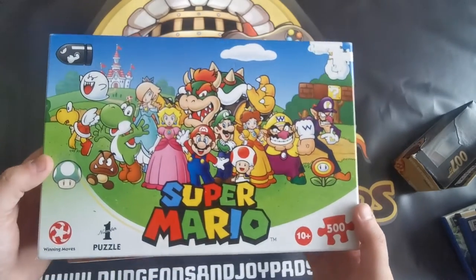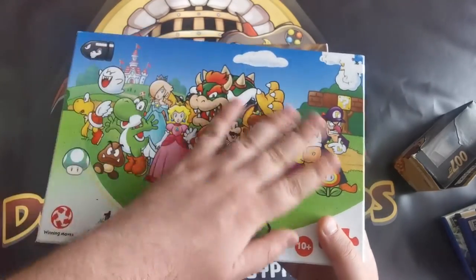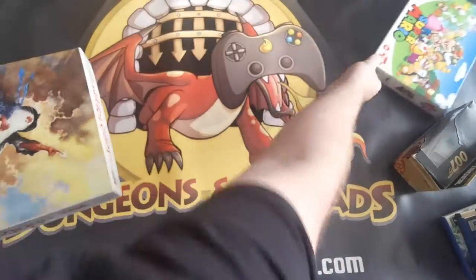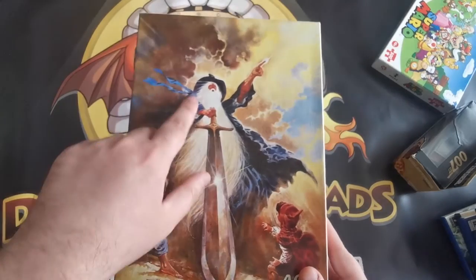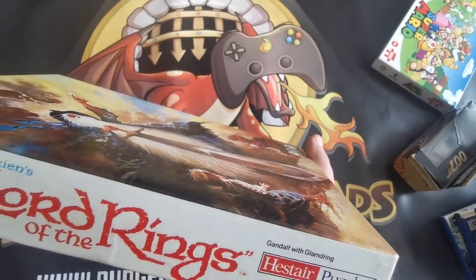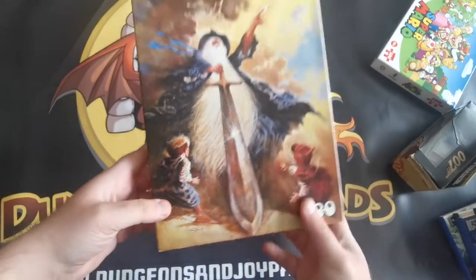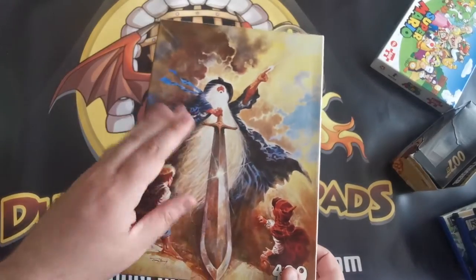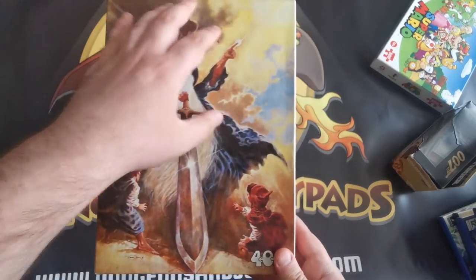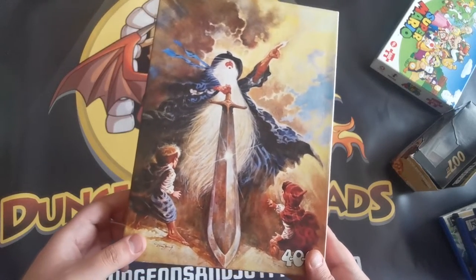Next we've got a couple of jigsaw puzzles. This one is a 500-piece Super Mario puzzle — really nice display piece that would look great framed, not particularly valuable but a nice puzzle. The other one is a Lord of the Rings puzzle featuring Gandalf, and this one was actually made in 1979 — a really vintage piece. It's complete, and even though it's only 400 pieces, it actually took me about four hours because all the colours are so similar.